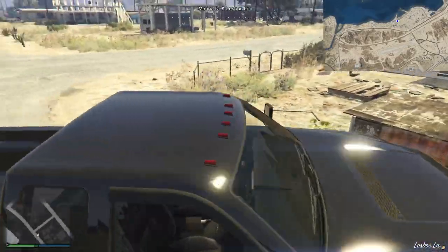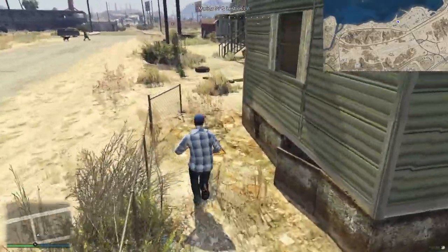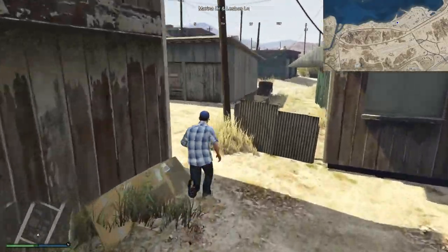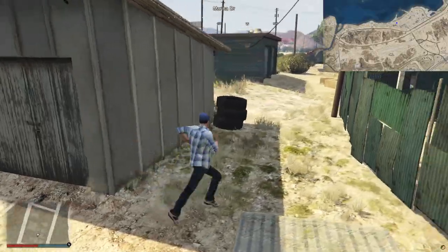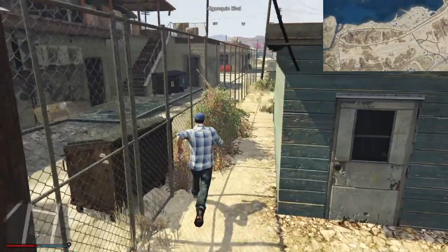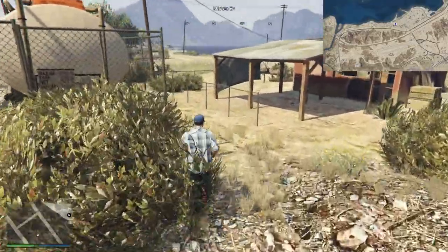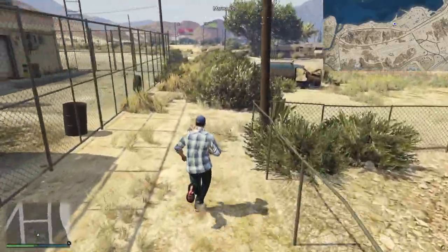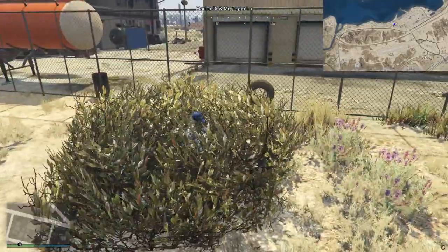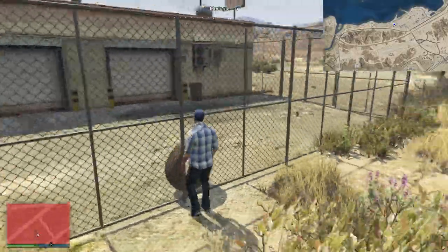I'm going to try and lose myself in amongst these houses until I can find another vehicle to get away in. There's a couple over there - I can hear engines. I feel a bit exposed here. What I would traditionally do at this point is hide in a bush until the hunters go away. They're not going to go away because we've got the circle. There's an ATV over there - can I get over this? No, it's not climbable, it's far too high.